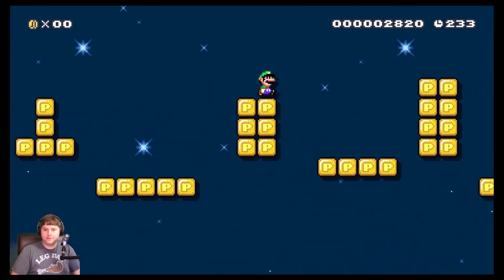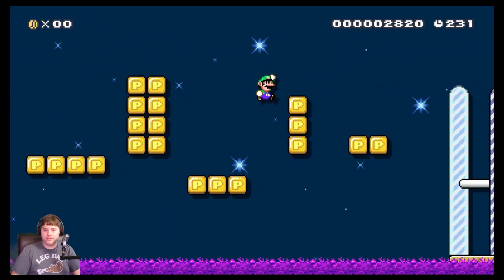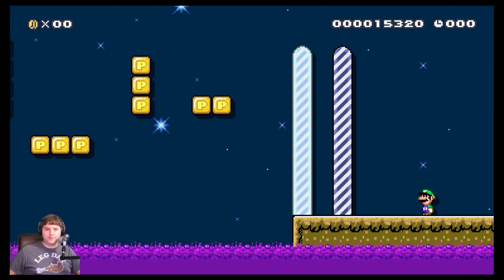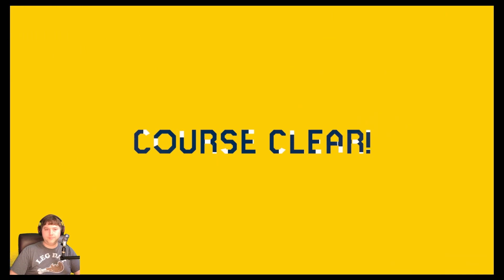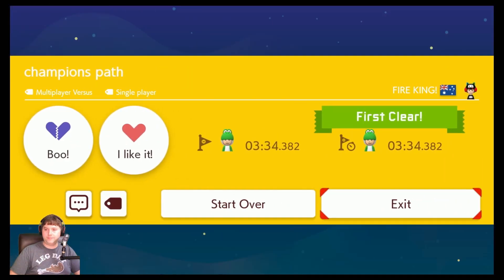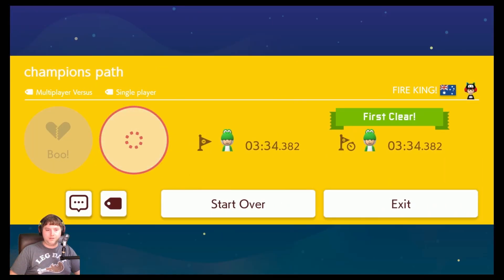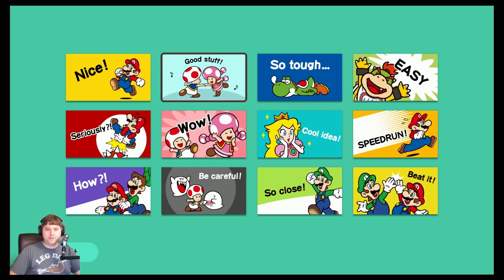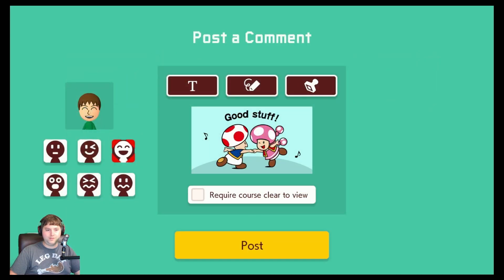This is just some speed, probably. Hey, and there's the end. That was a really good level — that's actually a good level to end the levels for today. Good job, Australia. Let's put a nice little stamp — good stuff, because that was good stuff.